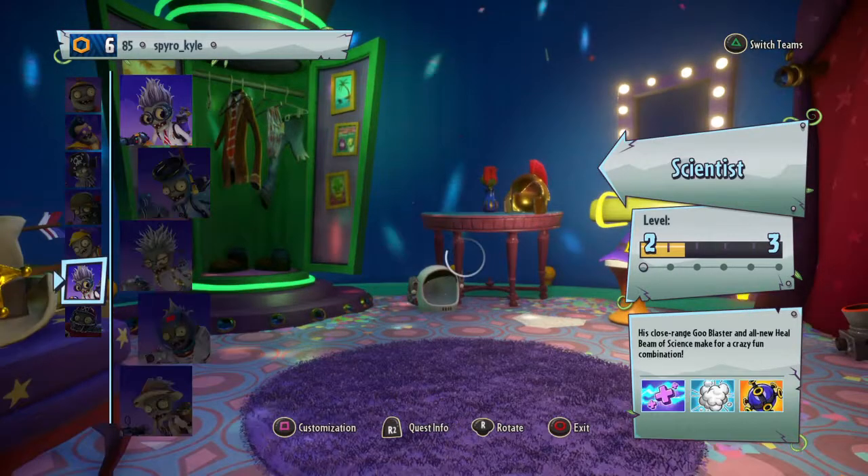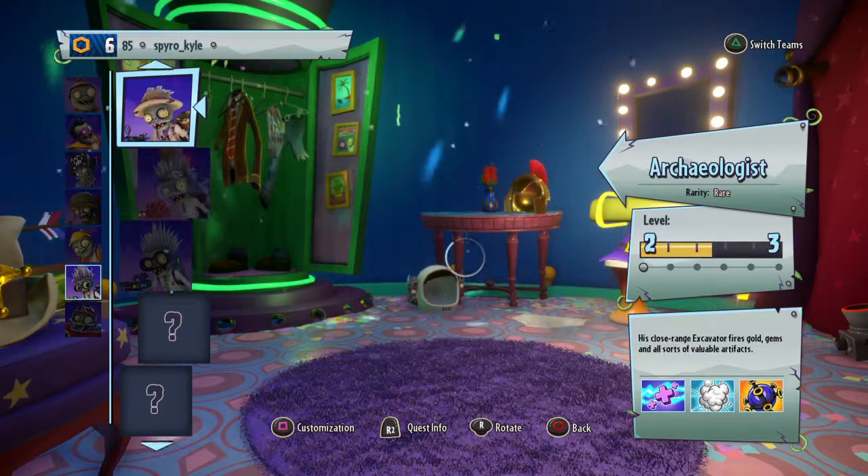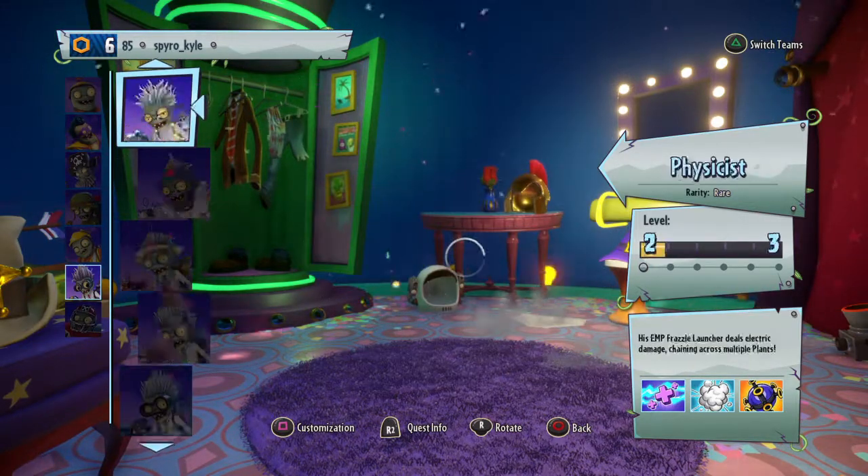I think every time you get a new character, you really have to learn how to use him. I like how he reloads his gun, and the sound is sick. So we got quite a few characters — we got three new Scientists: the Chemist, the Zoologist, and the Archaeologist. That's pretty cool.